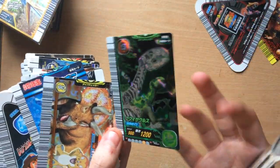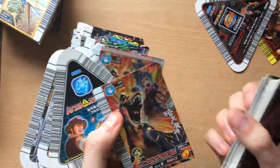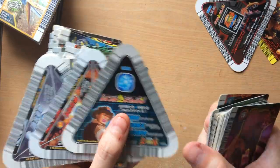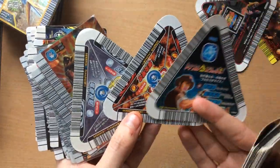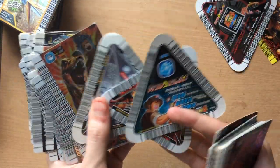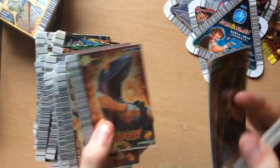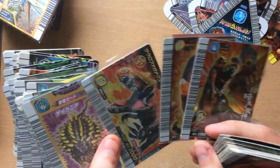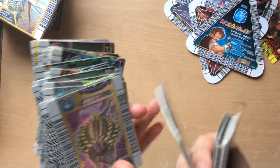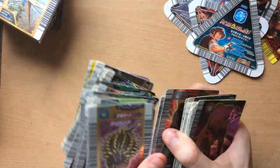I got quite a few of these Fukuisaurus cards. There's a Chomp card, a Water Egg, another Allo promo, a Black T-Rex, and then some more triangle cards — a Wind one, another Sauri Fagonex one, and a Water one. This Black T-Rex is currently on eBay, and an Eokarcaria card which is also on eBay, and a Sauri Fagonex card on eBay. I actually have two more Eokarcaria cards which I'm keeping for trades.